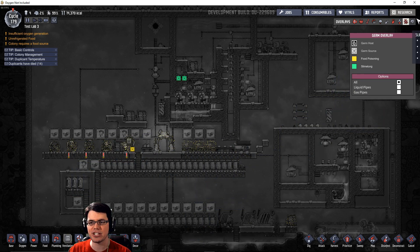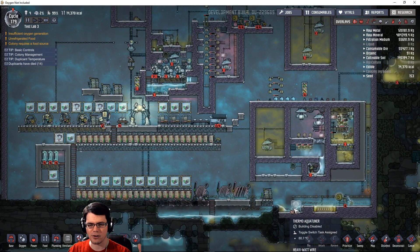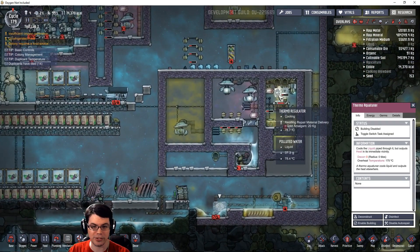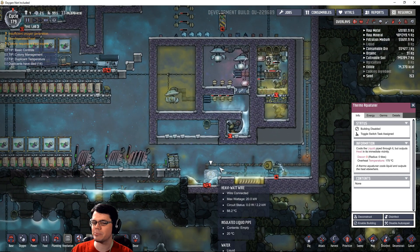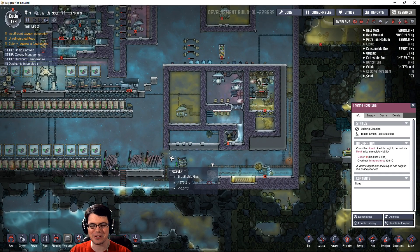There are also some changes to farming and plants and how that functions, and then there are other buildings like the thermal aqua tuner, which is absolutely awesome because it's basically a thermal regulator. I've already tested it — this is going to be an awesome way to make steam, as you can tell I've got it hooked up down here and I've been experimenting with that.